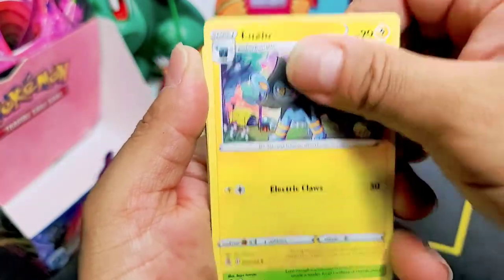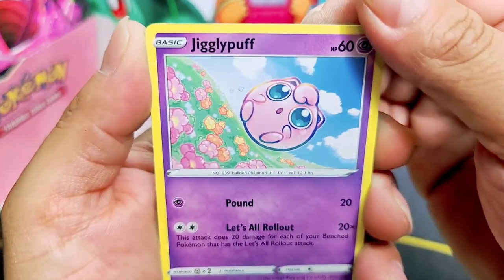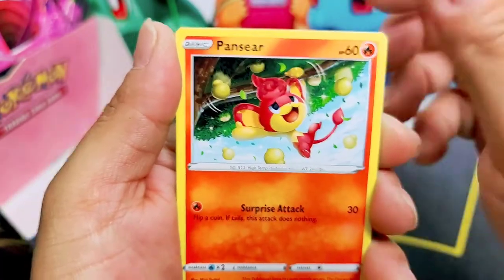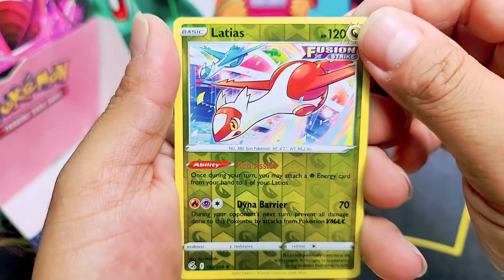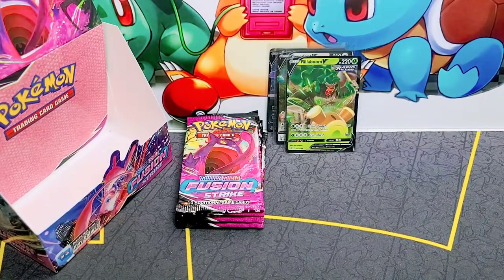Energy, Schoolgirl, Luxio, Metapod, Onyx, Jigglypuff — look at those marble eyes, those eyes are marvelous. Pansear, Minun, Latias, Acrobatics non-holo. Not gonna lie, this one looks pretty good — I like the card.